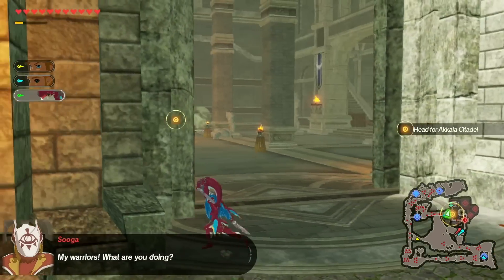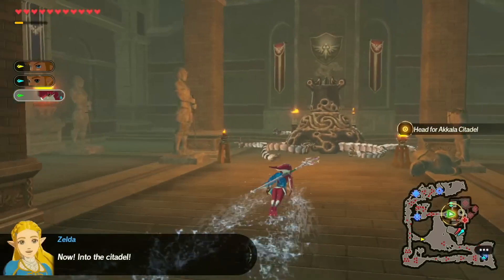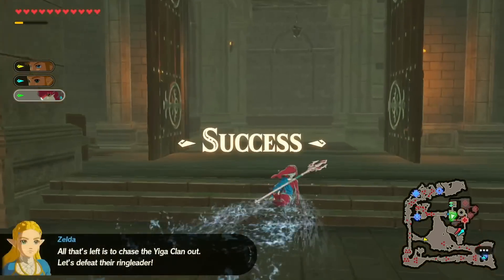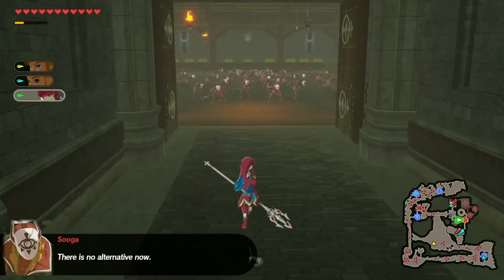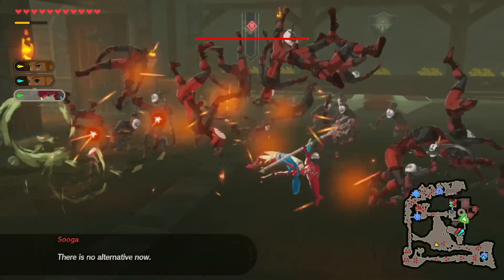But in Age of Calamity, we actually got to see that battle and change the tide — seeing what happened if we were to save everybody at that tower. We saw the great battle unfold, and amazingly, we were able to go inside the Citadel and see the varying hallways, staircases, and floors. It was actually a pretty cool fort to explore and run around in, and that's in a Warriors game.